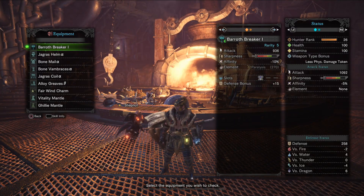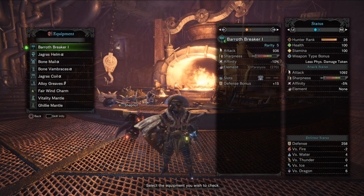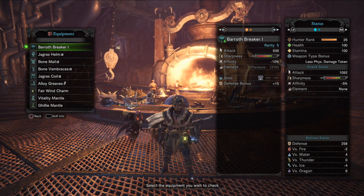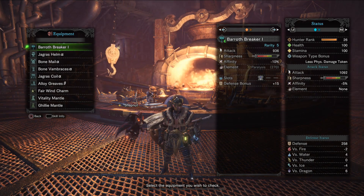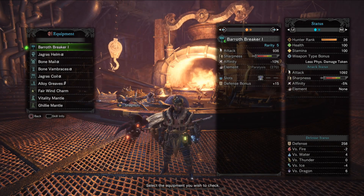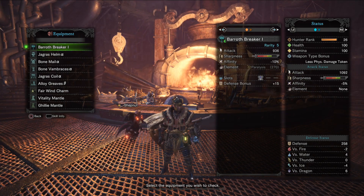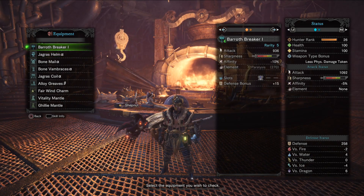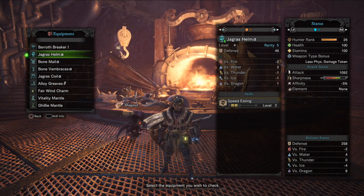Hey everybody, this is Shepard again, this time talking about high rank. Assuming you've gotten into high rank, you're probably wondering what do I do now — there are all these different options for armor and I'm not sure whether I should be using alpha or beta or really anything. I've got a very good starting armor set that you'll actually be using for a good long while in high rank until you start finding some of the more powerful stuff.